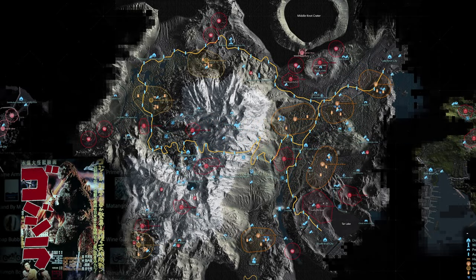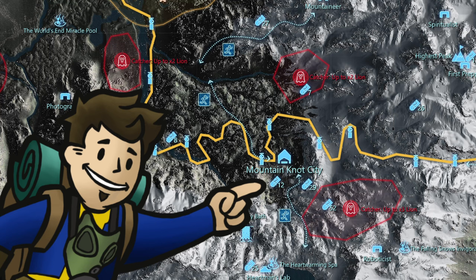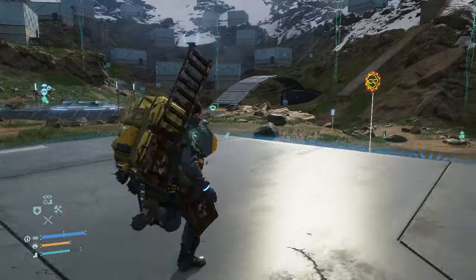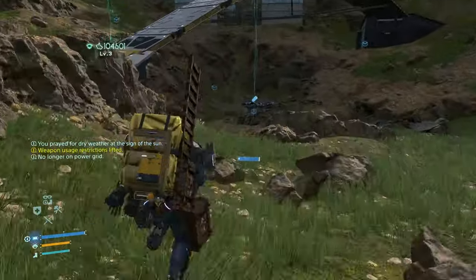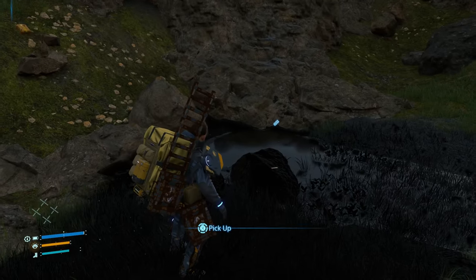The 43rd memory chip, which has data on Godzilla, is located in the tar pit nearby Mountain Knot City — the tar pit that is pretty full when you first arrive. So after you make your beginning delivery of the antimatter bomb to Mountain Knot City, you'll then be able to find this memory chip in the much smaller tar pit after said delivery.